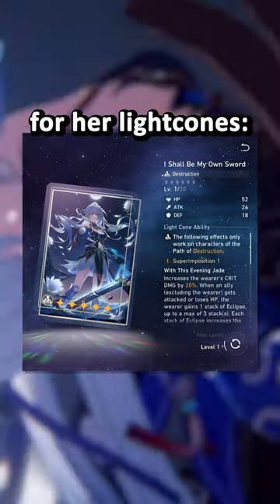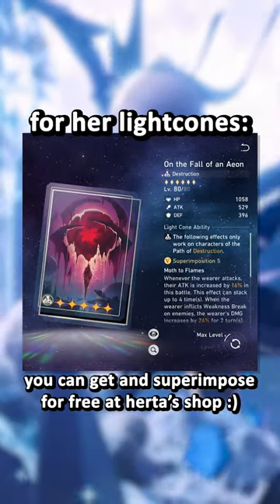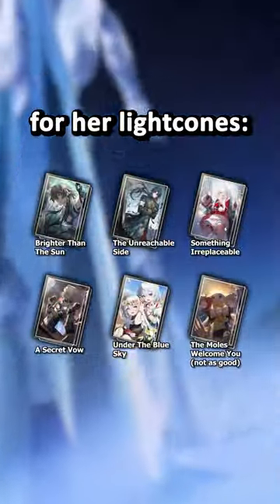For her light cones, her signature is amazing and the undisputed best in slot, but Fall of an Aeon S5 is the second best option and a free-to-play one at that. Any of these other light cones are viable too.